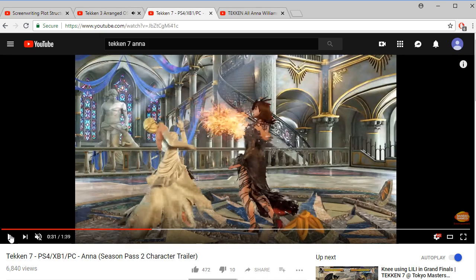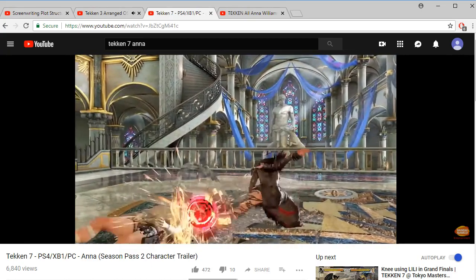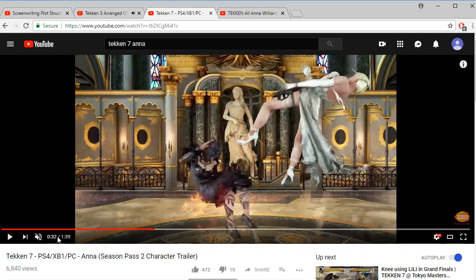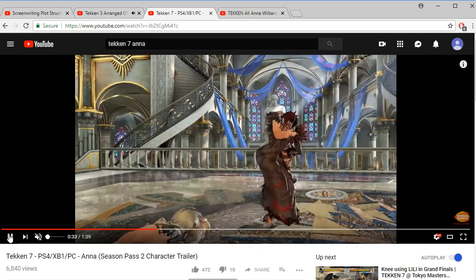It just never got used. Now if it's a punisher that has a guaranteed down back three afterwards, as this trailer shows, then it's probably going to be pretty strong. The homing properties and everything — it still feels a little weird to see. I've never been a fan of this string. Nina's slaps are 12 frames and the first two hits jail, so she can throw them out. Back 2-2 for Anna — I'll reserve judgment until I see the damage. I hope it's beefy, because this probably means she won't have a 15-frame launcher, which is a bummer. But that's always been the way for Anna players. Down back three still exists — I'm so happy about that.